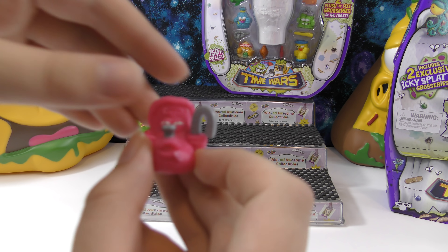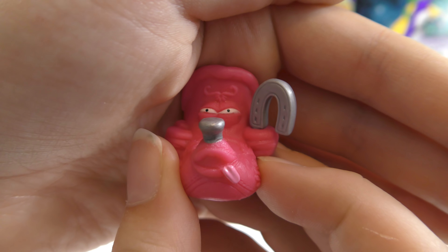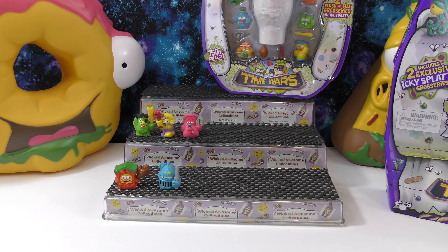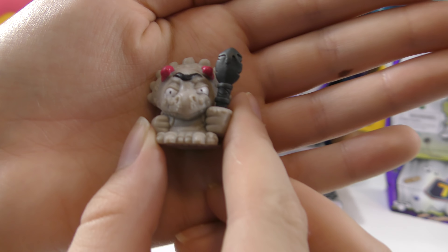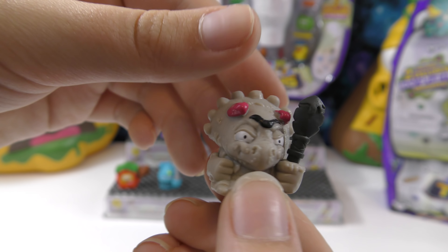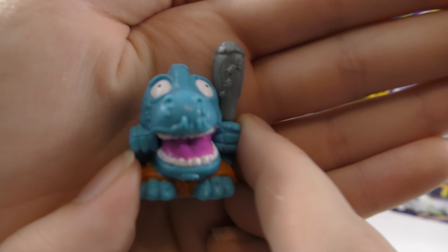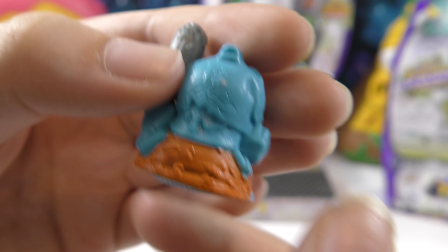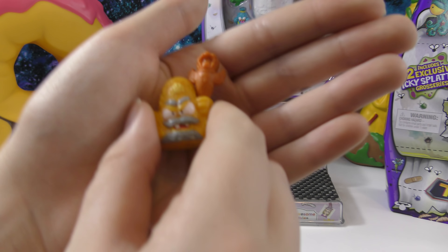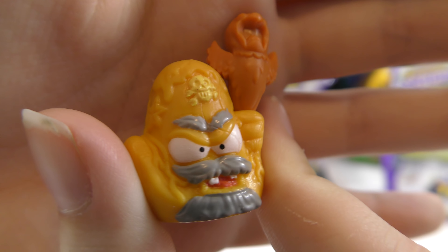Next we have Saddle Sores — it's really cool and has like a horseshoe. Then we have Tricera Slops from Jurassic Muck — I think this one is so cool. Another one from Jurassic Muck is Scum Skull. And then from Putrid Pirates, we have Captain Slop Beard — it's like a pirate hat. That one's cool.